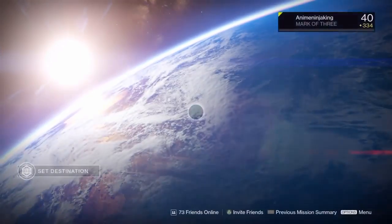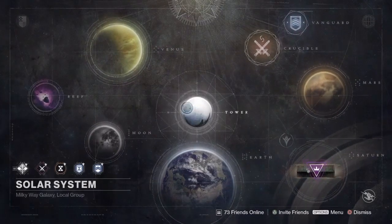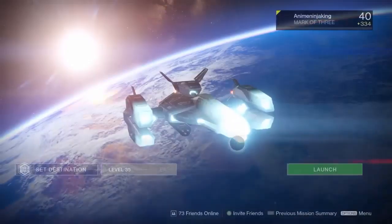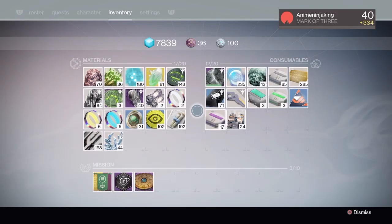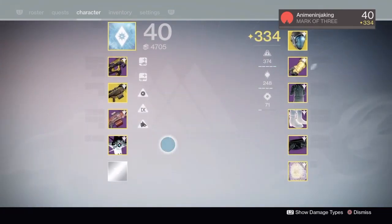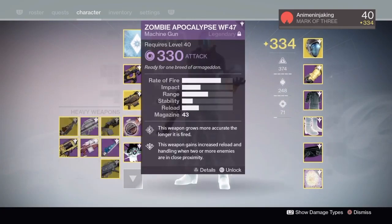I was actually pretty happy I got the Zombie Apocalypse. I also got the Grim Citizen with Hidden Hand and Focus Fire, but to me it's not really all that. Now we're going to test out the scout rifle — that is actually pretty good — and then the Zombie Apocalypse.